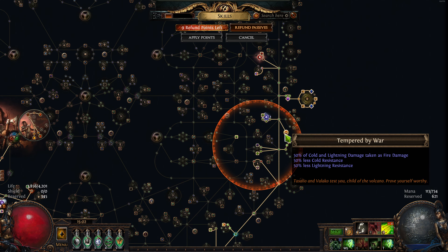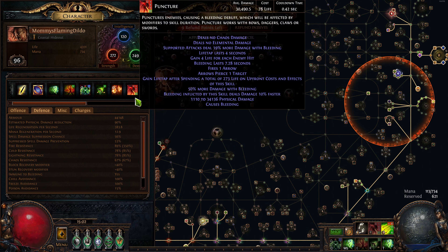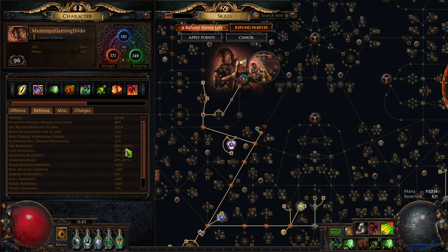You pair that up with Tempered by War: 50% of lightning damage and cold damage is taken as fire. But this also reduces your lightning and cold resistance, which is no problemo, because you can get really high on your fire resistance. Right now I have 350% fire resistances, which fully caps out my cold and lightning.